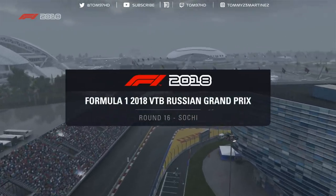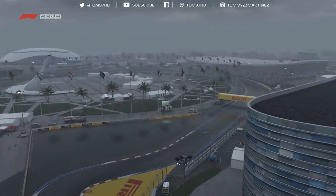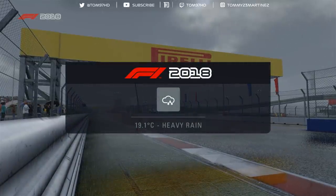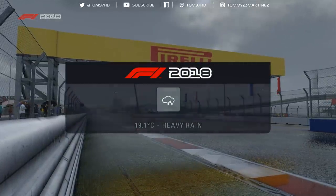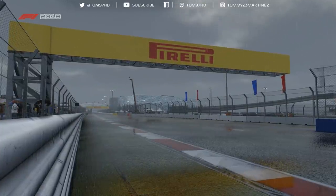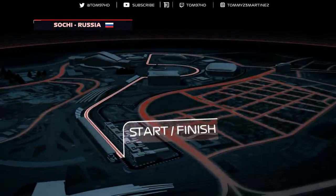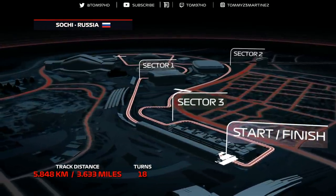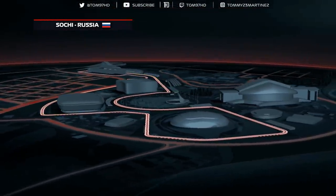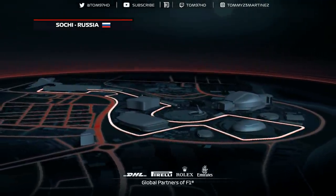Welcome one and all to the Russian Grand Prix. We're just a stone's throw from the Georgian border here at Sochi as we get ready to begin the race that served up an absolute cracker back in 2015. A last lap collision between Kimi Räikkönen and Valtteri Bottas sparked controversy in that race, so let's hope the racing is just as tight today.